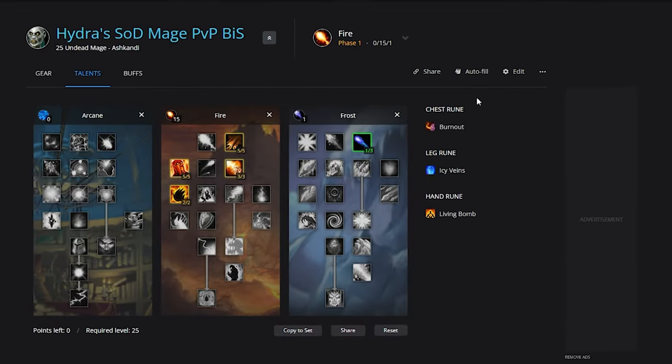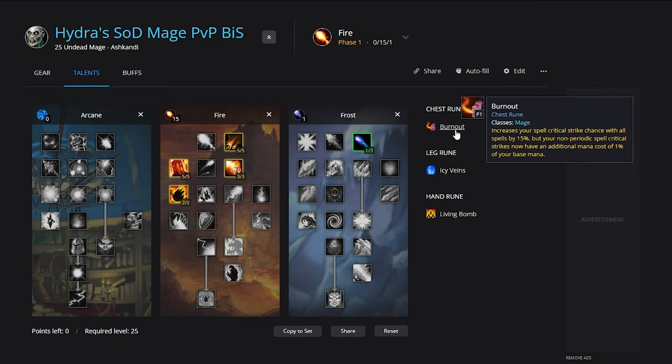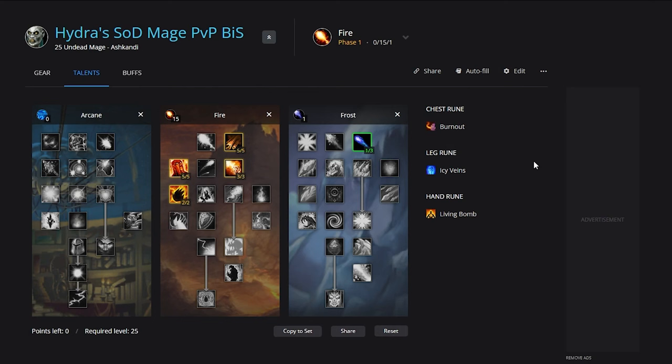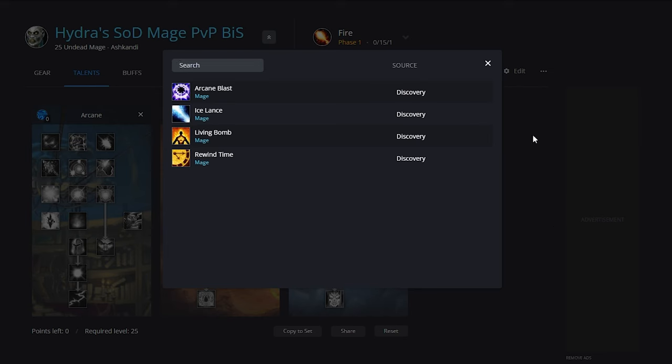For runes, on the chest rune we're going to be running Burnout. Early on we won't be able to get that much critical strike chance, so Burnout really helps with that and allows us to probably proc Ignite. The leg rune is just going to be Icy Veins — very tough to beat this one. You potentially have the option of Living Flame as well, but it doesn't look very strong, so Icy Veins is the clear winner. For the hand rune it's got to be Living Bomb — there are no real other choices.